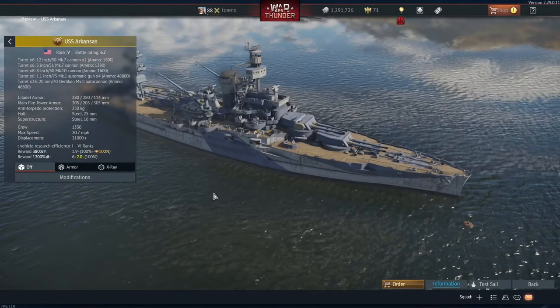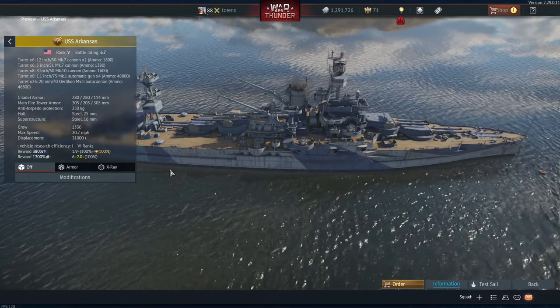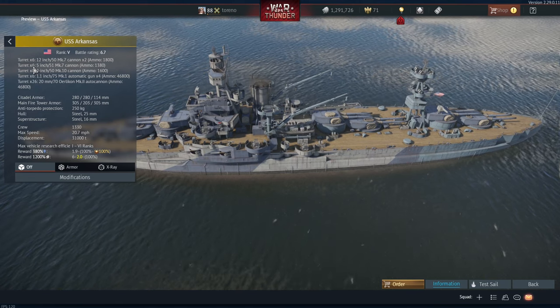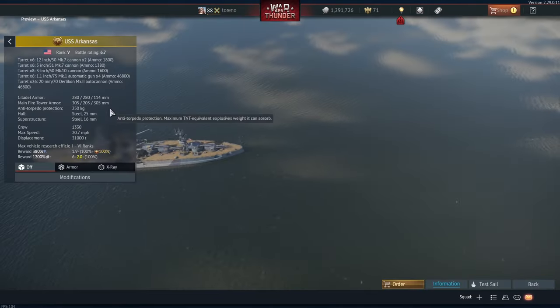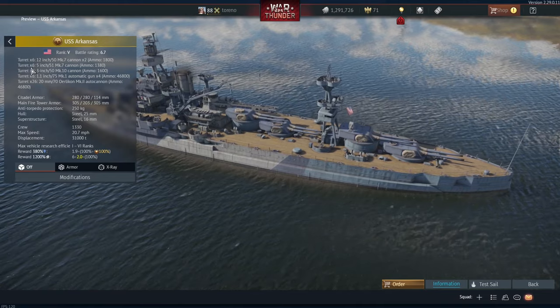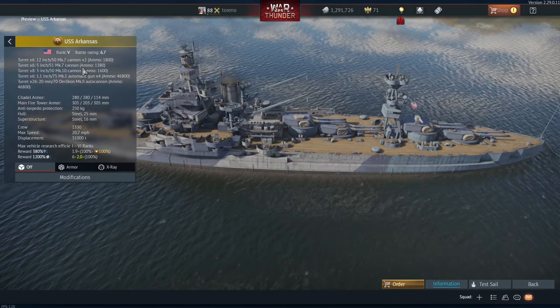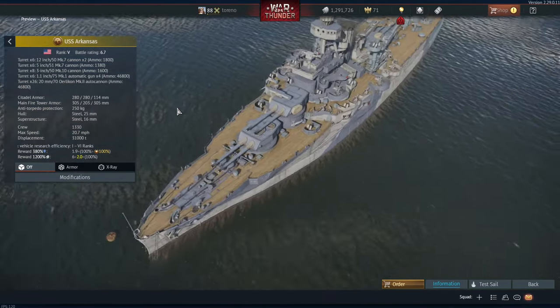Now of course this is similar to the USS Wyoming in most ways, because it was a sister ship of that vessel, but there are some differences. For example, the secondary armament has been somewhat reduced. The USS Wyoming has 16 5-inch guns and 8 3-inch guns. It still has 8 3-inch guns, but now only has 6 5-inch guns — a whole 10 fewer 5-inch guns — which does mean your secondary armament somewhat suffers.